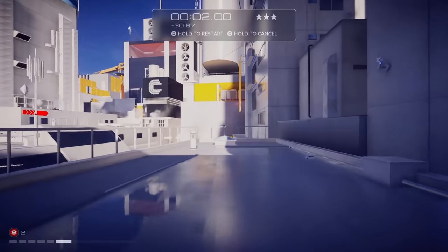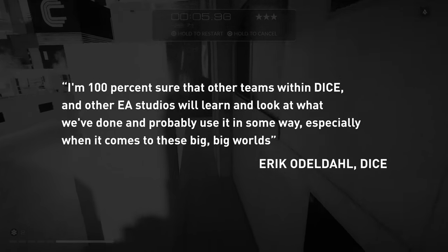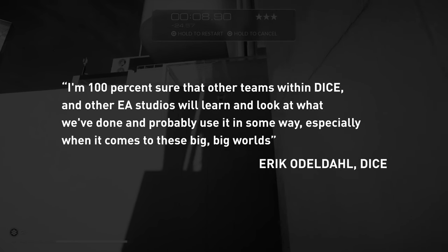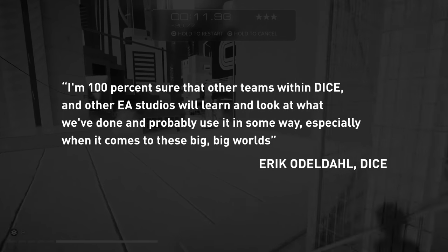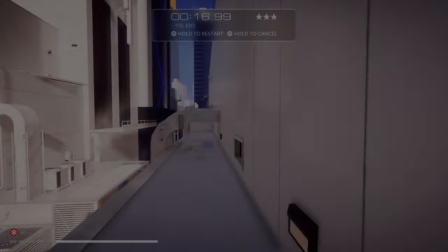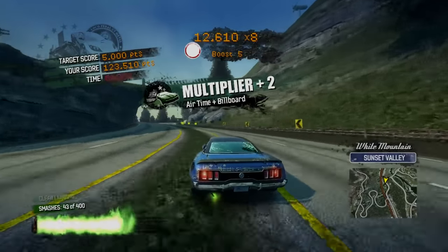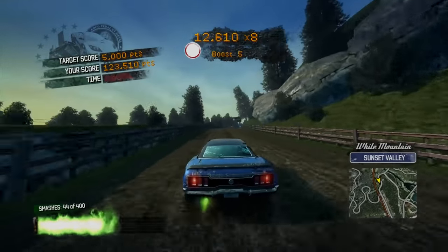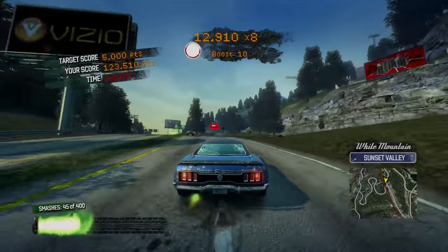In an interview, design director Eric Erdeldahl said: 'I'm 100% sure that other teams within DICE and other EA studios will learn and look at what we've done and probably use it in some way, especially when it comes to these big, big worlds.' Which should worry me. But seeing as how EA seem to have completely forgotten all the clever stuff they achieved in one of the best open world games they've ever made, I don't think their memory is all that great.